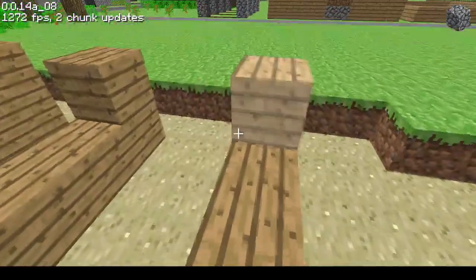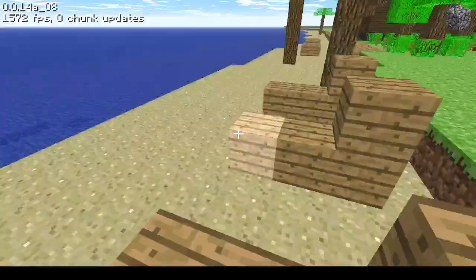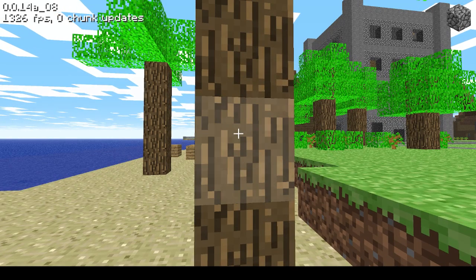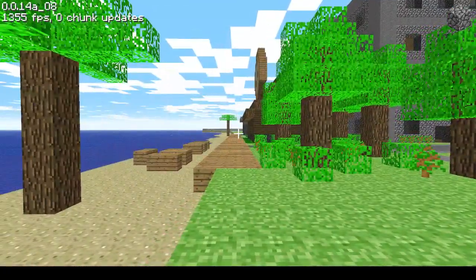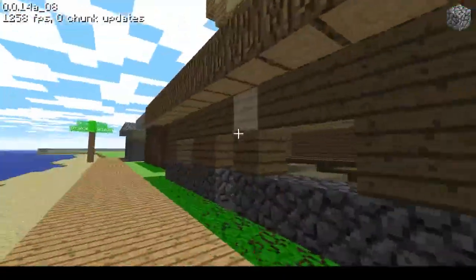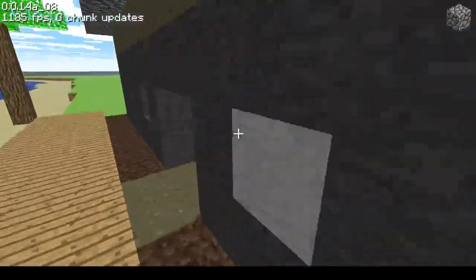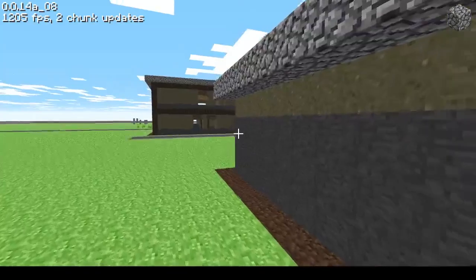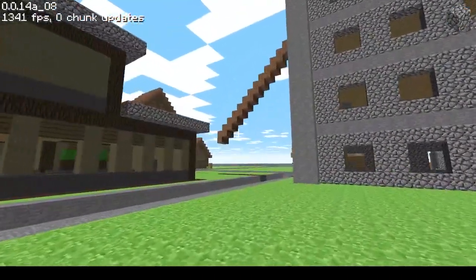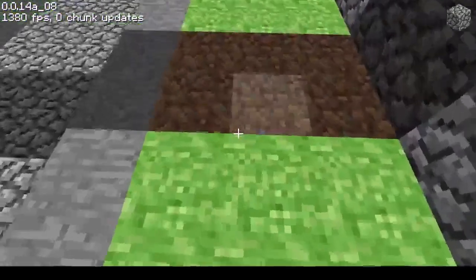Did I show off these beach chairs previously? They're just these chairs that you always see at beaches. The reason I don't talk about the Steve spawning feature that much is because it's not really useful for building, and the Steves just get annoying.